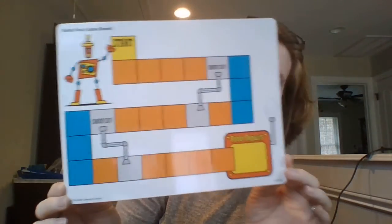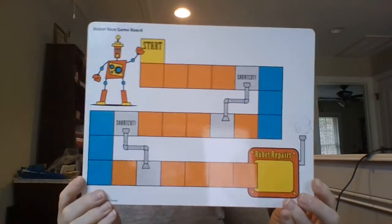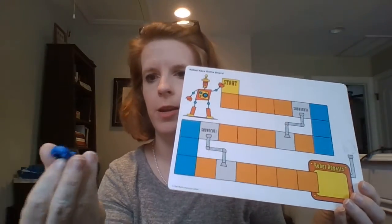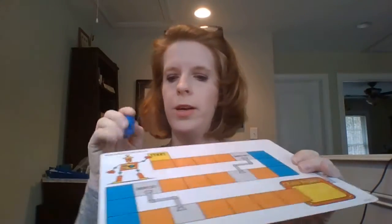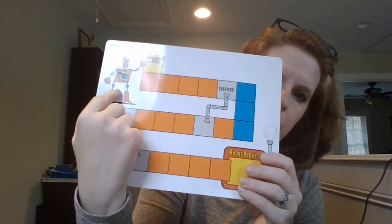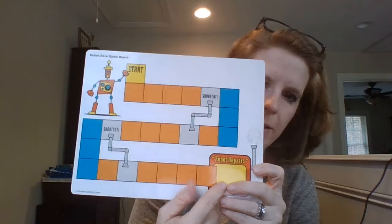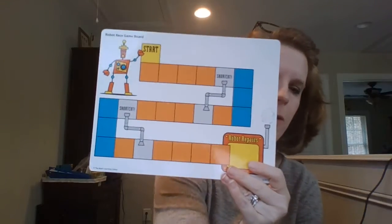Hey boys and girls, today you need your robot game board from your math packet. Get your game board and choose a little car or plane, and put it on where it says start — S-T-A-R-T. What we want to do is help our robot get all the way down to the repair shop, because he needs some parts fixed.